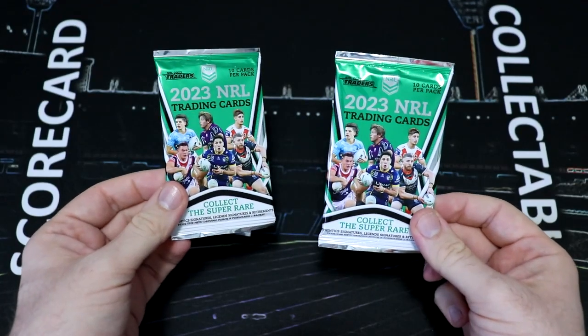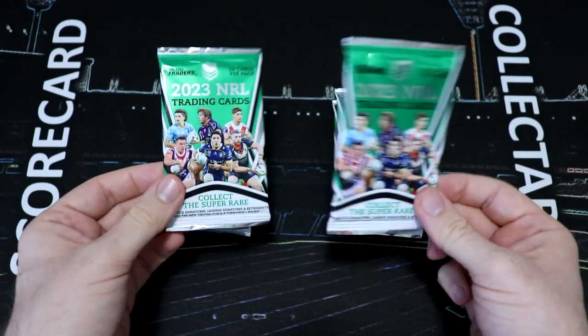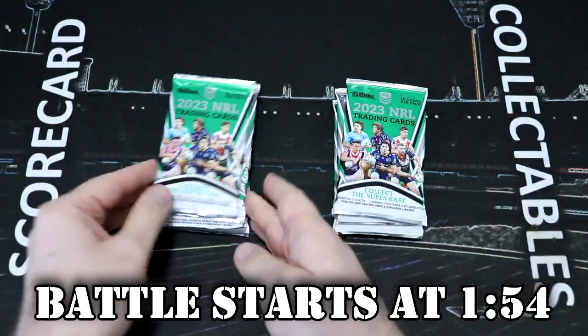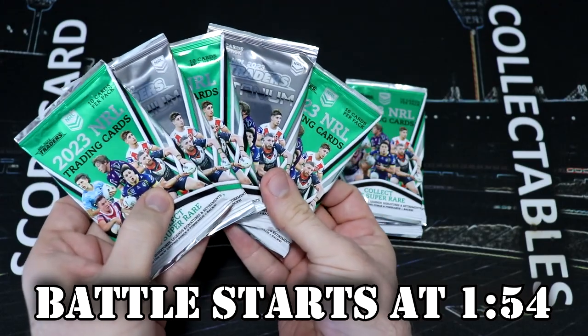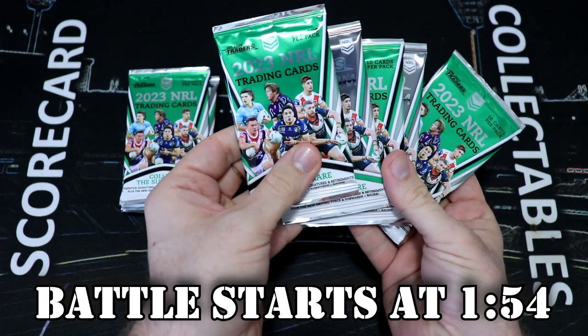Hey everyone, welcome back to Scorecard Collectibles. Dave here, and I'm so pumped you could join me for some more NRL pack busting action. Today we have the Anzac Day game battle between the Melbourne Storm and the New Zealand Warriors. Over on the left-hand side, we have three packs of retail and two titanium. I have the same for the Warriors over here.